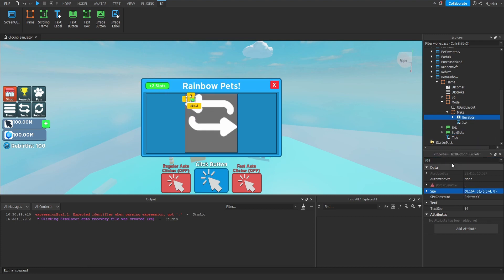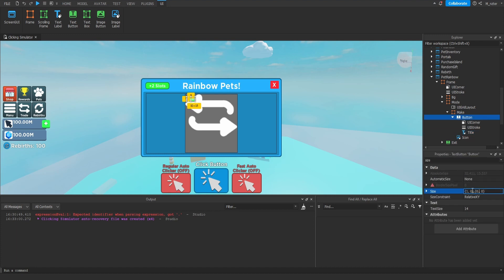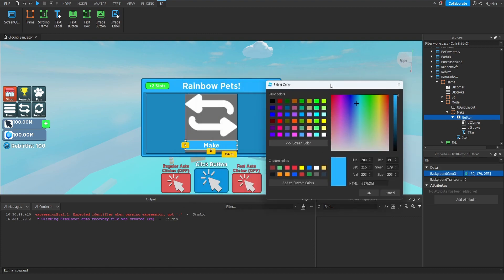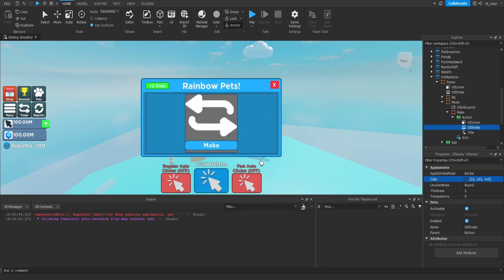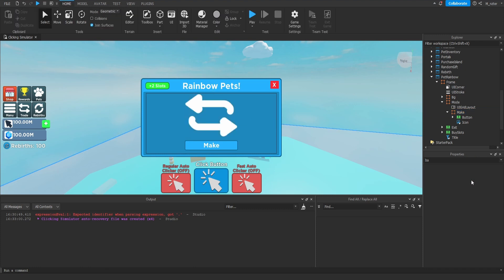First, throw an image label inside and rename it to Icon. Use the trade icon for the image, set background transparency to 1. Set the Make frame background transparency to 1 as well so we can see the icon since it's white — actually, I'll set it to a darker color so we can still see the frame size and resize children easily. For the icon size, X scale to 1 for full width, and Y to 0.725 to leave room for a text button below. Duplicate the Buy Slots text button, drag it inside the frame, rename it to Button, set title text to 'Make'. Resize the button: X scale to 1, Y scale to 0.15, position Y to 0.8 so it sits directly below the image label. Set scale type of the icon image label to Fit.